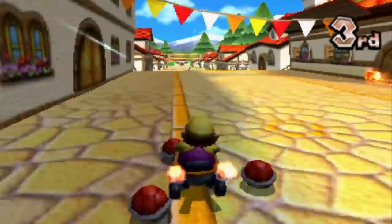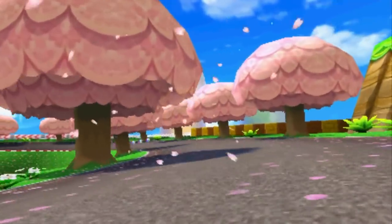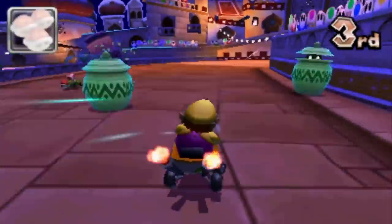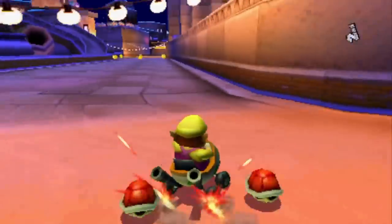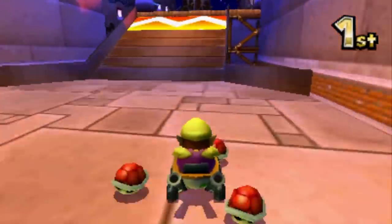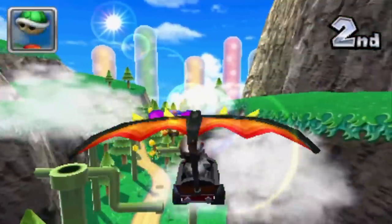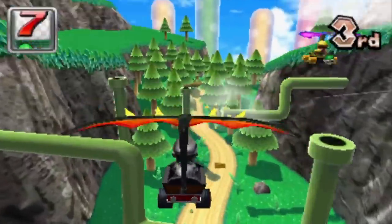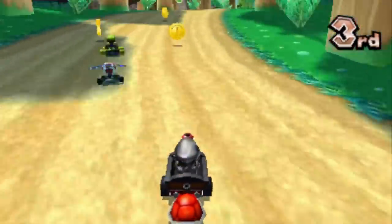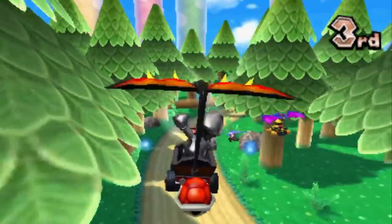Gameplay-wise, it stays true to the series' roots and doesn't really do that much to shake up the formula, apart from the inclusion of underwater and gliding sections that seamlessly blend into each race. As well as a greater sense of customisation afforded to the player, several modes comprise the experience, with the standard Grand Prix and Time Trial modes available, as well as balloon battles and coin runs that mix up the action. But where Mario Kart 7 really comes into its own is with its multiplayer options — both local and online are available, and quite honestly offers up some of the best action on the system.